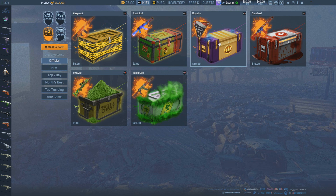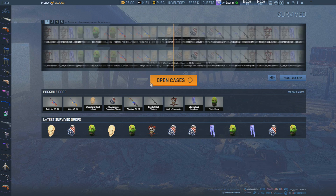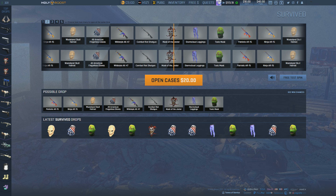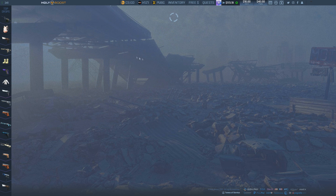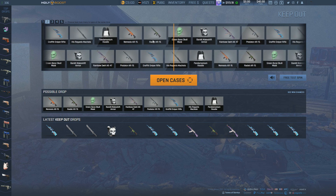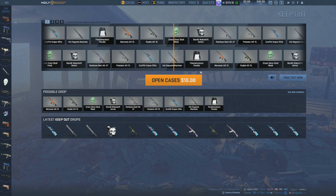I'm going to open two survived cases and see what we get. I'd be lucky to get a patriotic AR — probably not going to happen. These are worth about four dollars, I thought they were worth a little more. I have $10 left on H1Z1 so I'll open two more cases. Now I'm out of money on H1Z1. I missed the radic AR — the green bone school mask is pretty good though, it's a nice helmet and looks good for the price.